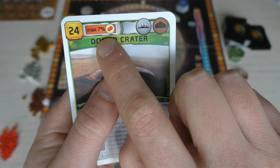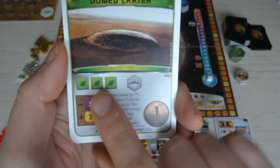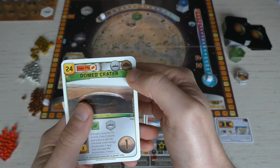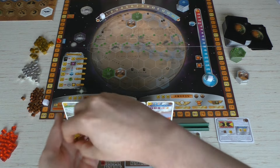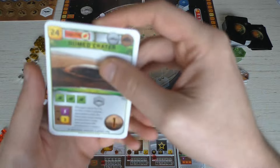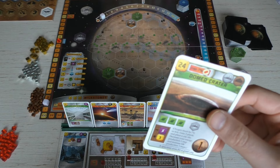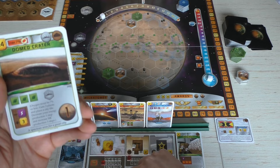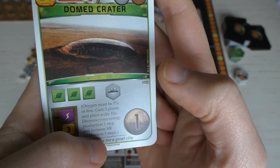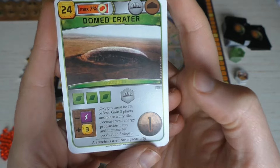The Domed Crater can only be played if oxygen is not higher than seven percent — we're still at zero, so that's fine. We pay 24, but in steel, which gives two credits per steel, so we need 12 steel. Playing it gives us: oxygen must be seven percent or less, we gain three plants — so we take three cubes and put them on the plant spot — then decrease energy by one, which is why I just raised it, and increase money production by three. Then we get to place a city.